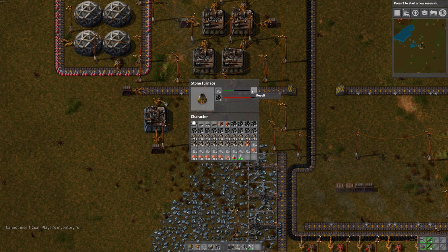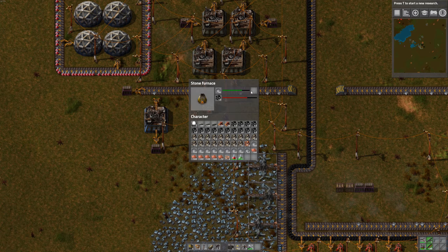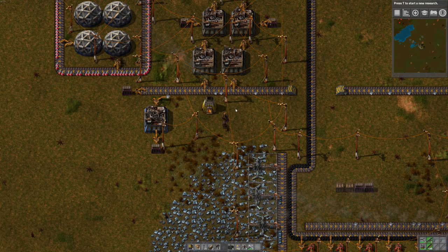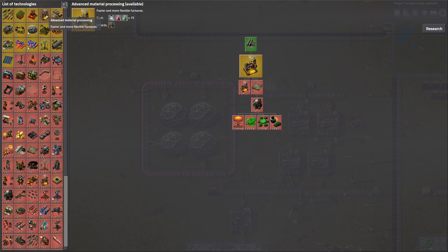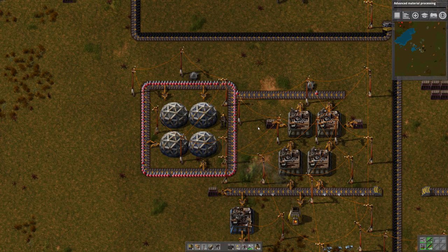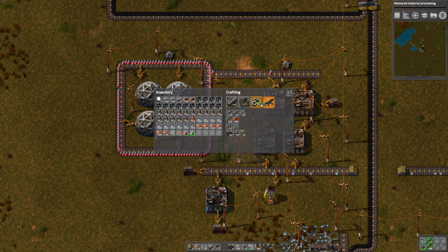Shotgun shells are done. Now for the next stuff we need green - how do we make green research stuff? We can make it right now with iron and copper. Let's queue some of that up - iron plate and copper plate. Wait a minute, what are we gonna get from this? Iron plate... oh, I think it just automatically makes steel. We have made steel! Advanced material processing - that's how we get the steel furnace. So let's research that. Requires 75 times 30 seconds - it's gonna take a while. Let's queue up some green research beakers.